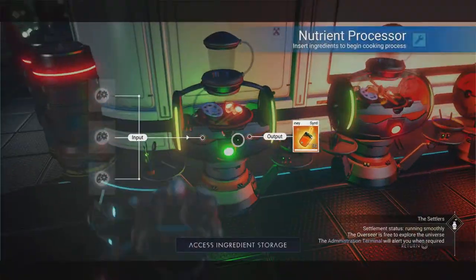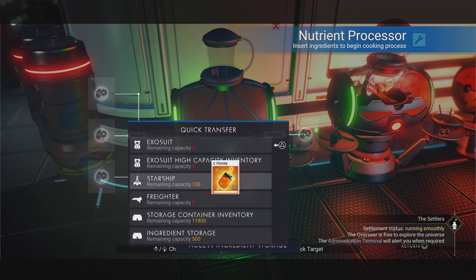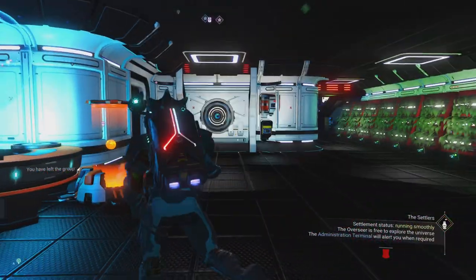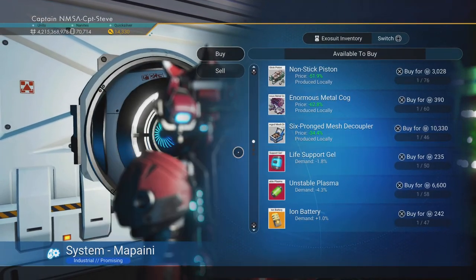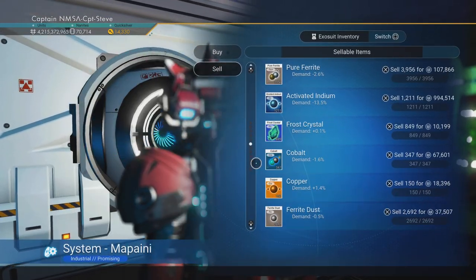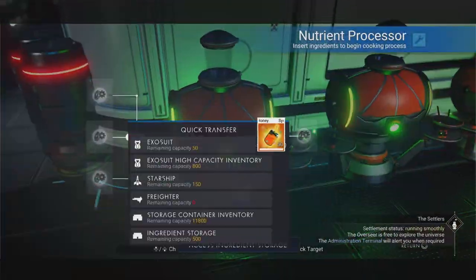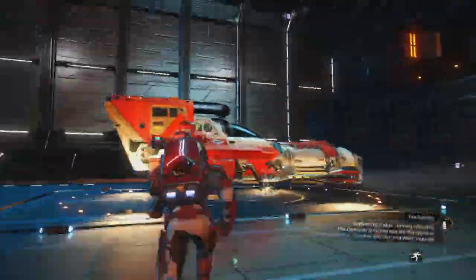So yeah — it's synthetic honey! But I can't actually get it into my exosuit because I've got too much junk. Too much junk in my trunk! Let me go sell some of the junk — don't need this anymore, though I want to keep the star silk. Right, let's grab these out and clear the space.